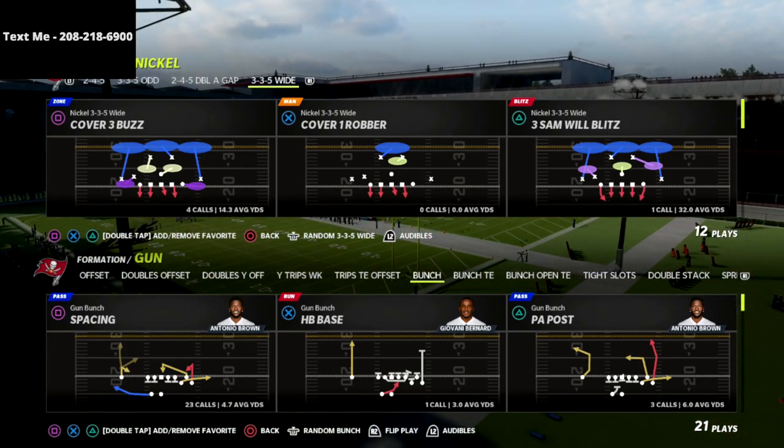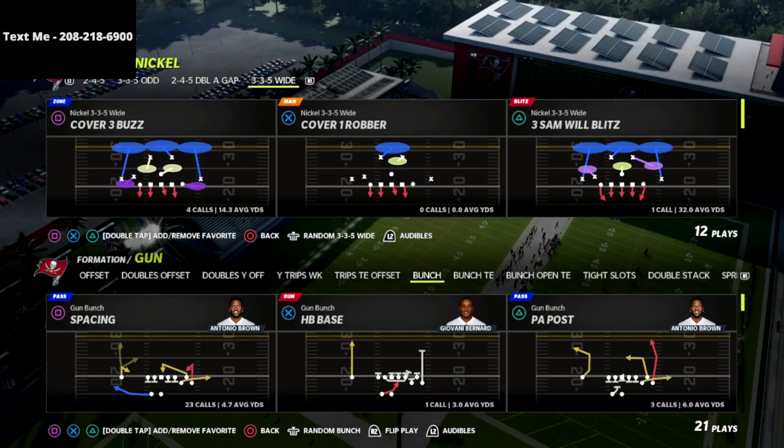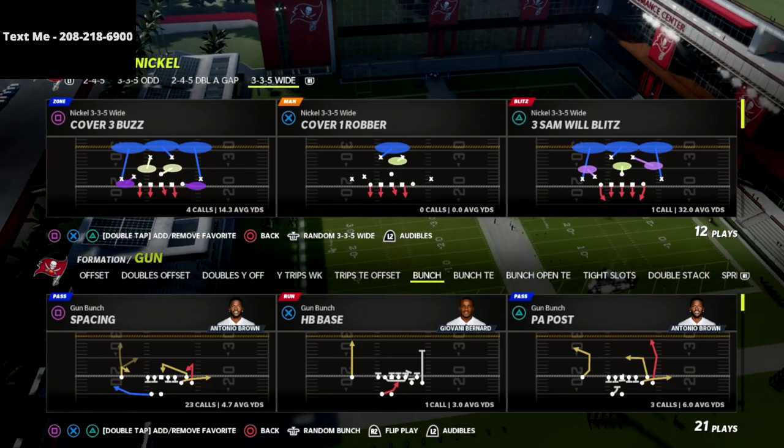What's going on guys? In this video I'm going to be sharing with you how you can get instant pressure if your opponent is using a delayed fade to pick up your pressure out of the nickel 335 wide in Madden 22.